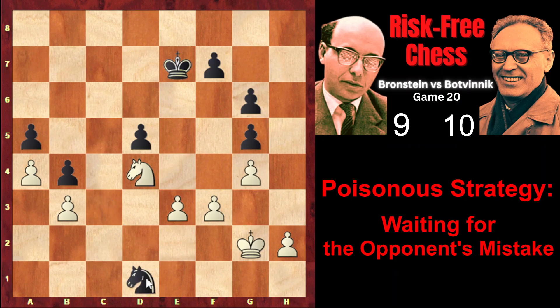Nd1, attacking the weakness on e3. Nc2, defending it. Instead of Nc2, winning the pawn on a5 after Nc6 check would have been a terrible blunder because of Kd6, Nxa5, and Kc7 controlling all the retreat squares of the knight — the knight would be simply lost after Kb6 and Kxa5. That's why after Nd1, of course Nc2, defending the pawn. After Nb2, they simply repeated moves and agreed to a draw in this equal position.